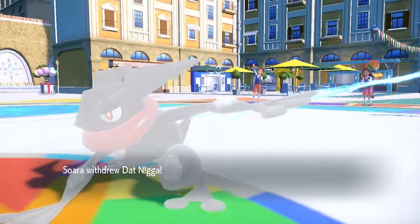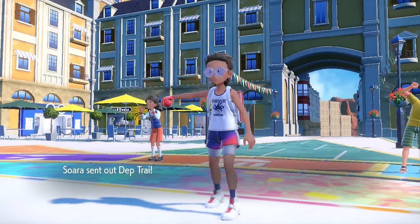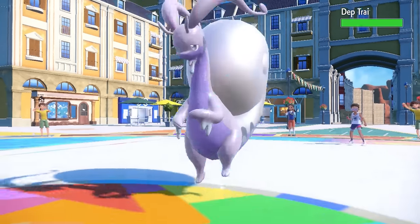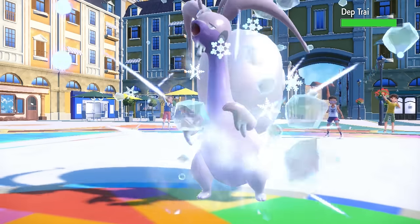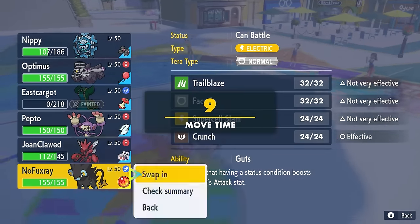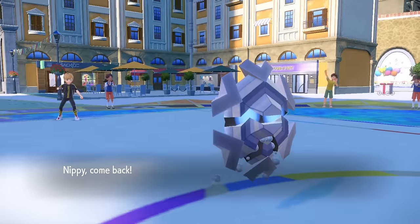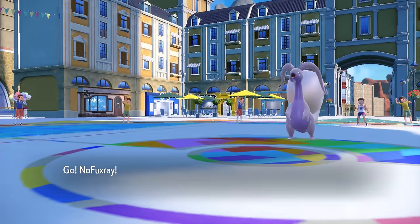I just decide to go for the safe option and click Freeze Dry - I want to try to get some chip off on Greninja. They decide to go into Hisuian Goodra, who doesn't take a whole lot of damage from that Freeze Dry. Obviously I'm a snowflake so I'm not hitting stuff that hard, but I'm kind of banking on the fact that that's Assault Vest damage. With that in mind, I decide to go into the Luxray.